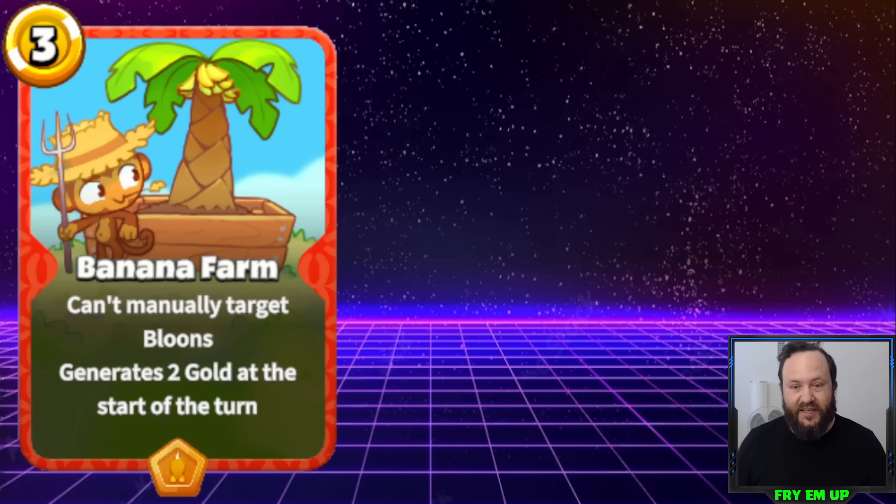I could also see this being two separate cards: Banana Farm being a 3-gold card that gives you 1 gold, and then Banana Plantation as a sort of upgrade — a 5-cost monkey giving you 2 gold. I could see that as definitely being viable.